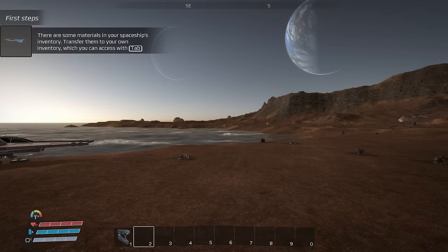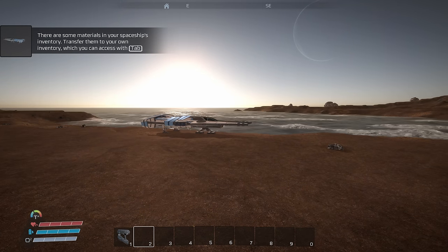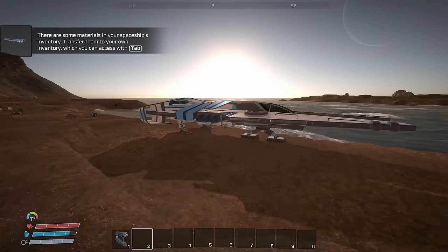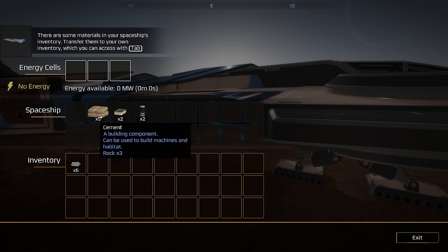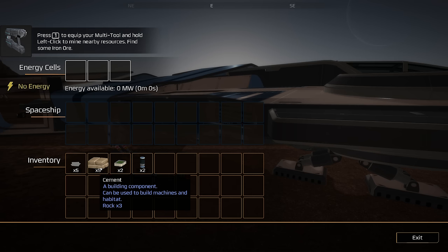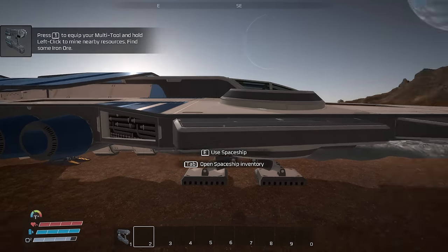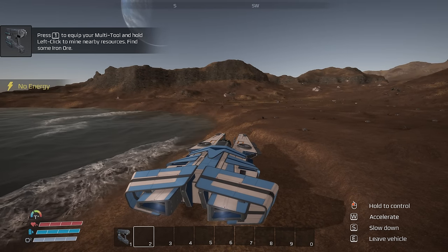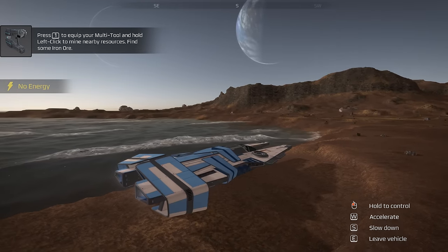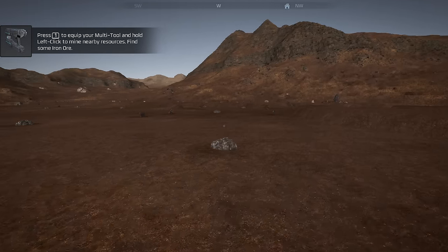There are some materials in your spaceship's inventory — transfer them to your own inventory tab. Just press tab and shift-click to move them. We have iron plates, cement, a food box, and oxygen capsules. We have no energy right now, but we can hold control and accelerate to fly around the planet, which is kind of cool — though we don't have any energy for it.